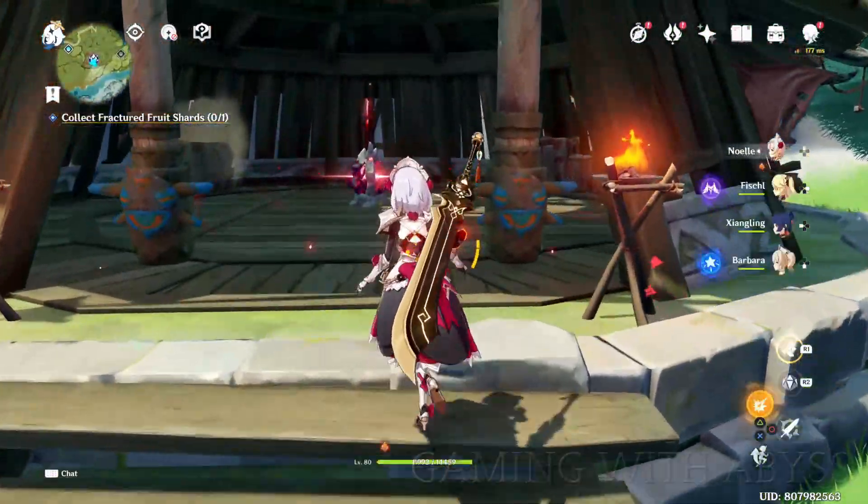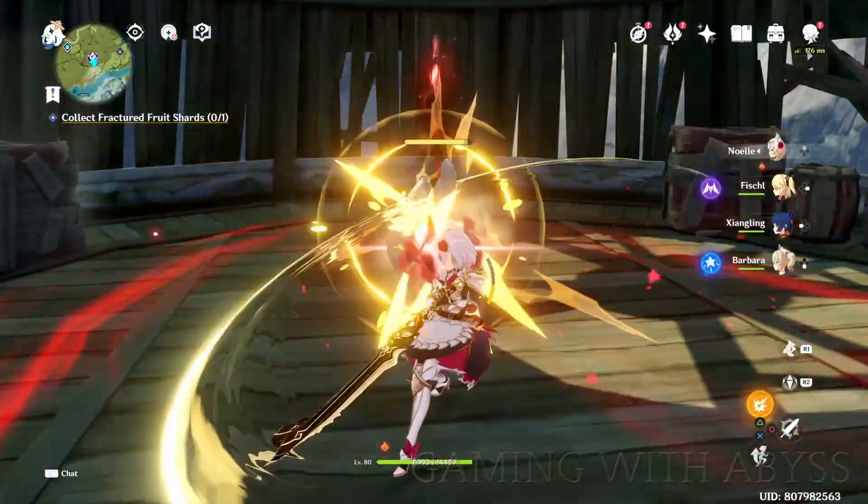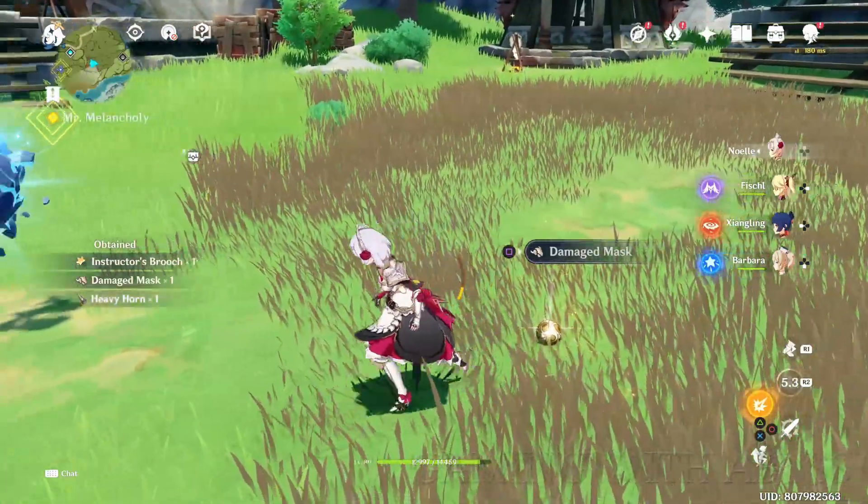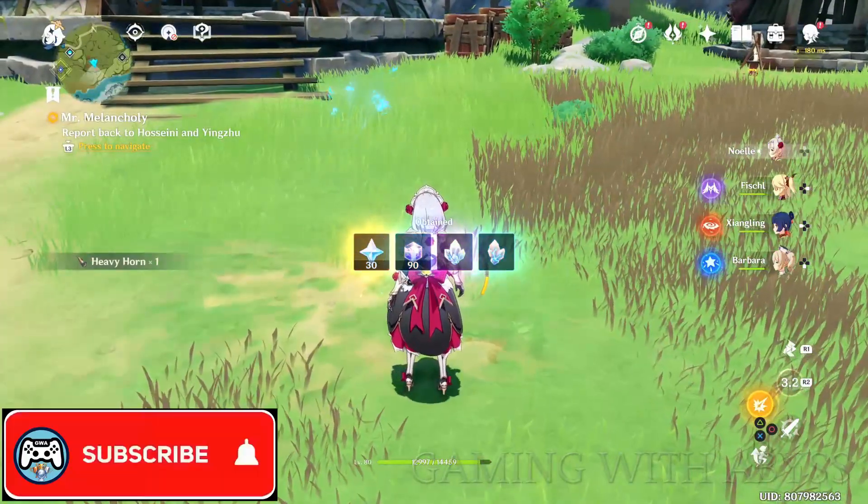After you destroy that stone, defeat the enemies around the area, reclaim the fruit, and then just move on to the next one. Once you clear out all three different areas, you should have enough to get her for free.